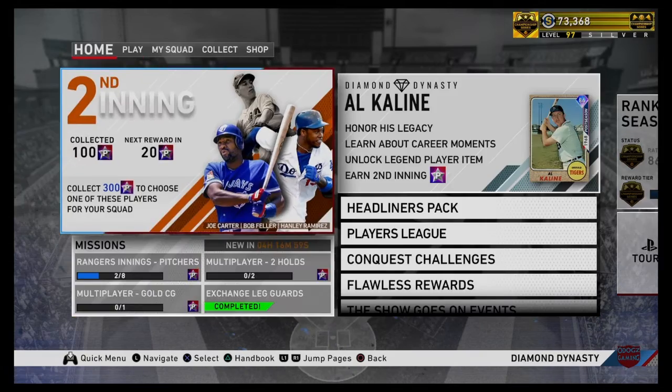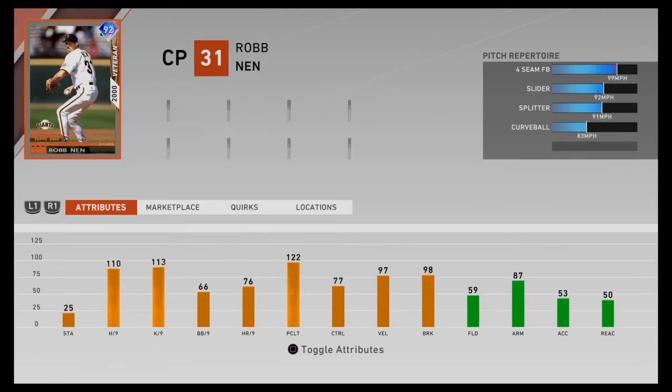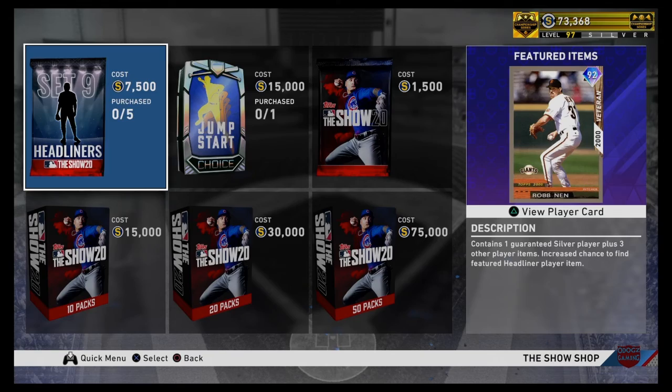There are new set nine headliner packs out, which feature a 92 Rob Man. Good hits and K's per 9, 66 walks per 9, 77 control, 97 velocity, 98 break. This guy was good in MLB 19, so he'll probably be good in 20.